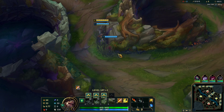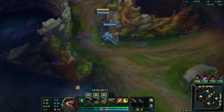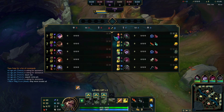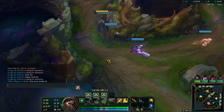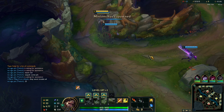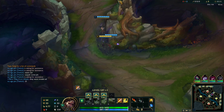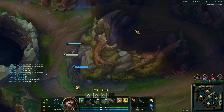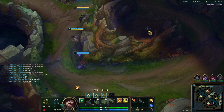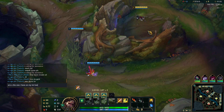However, there are two conditions required for it to work most optimally, and you'll understand why as we play through this. One, you have to be red side because it won't work as well on blue side — I would not even try doing this on blue side at all. Most likely you have to be red side, and also the jungler should start red buff.